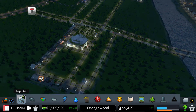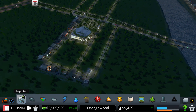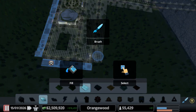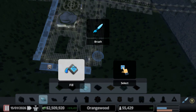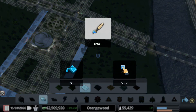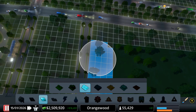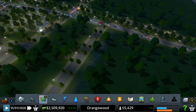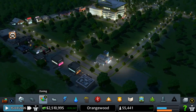We need to place some more commercial — people want more shops. So we're actually going to place some more shops to make people happy and our industry a little bit more happy. Let me take out our brush and brush this little area right here. I hope some people will start building here.